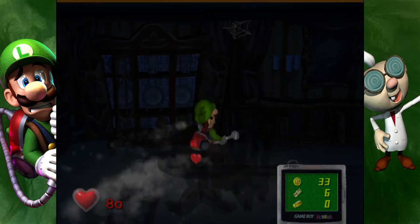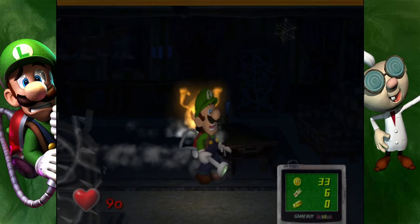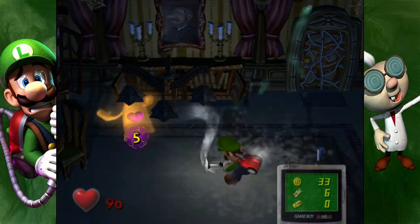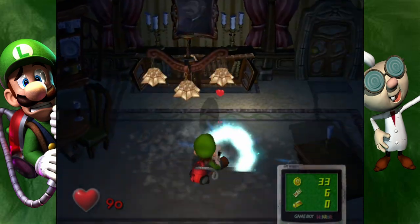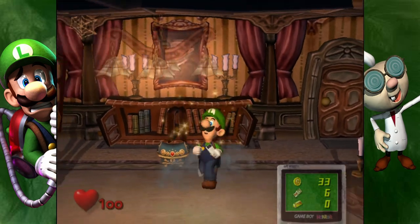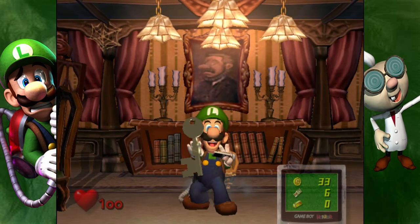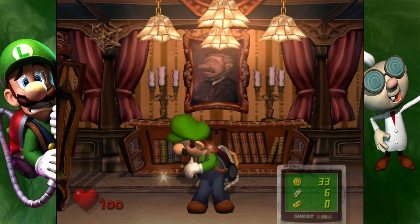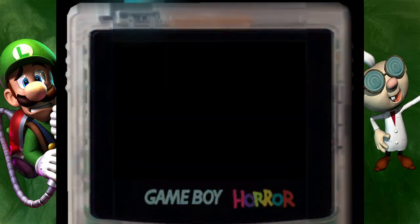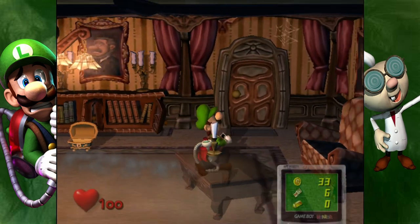Oh heart — give me heart! Yes! Oh, I got a chest — nice. Oh, I got a key! So did we get told where we can go? Oh, we get an actual map! Parlor — that's where we are right now. So we can go through the door we're currently in. It's kind of crazy to me that Luigi will just know where to go.